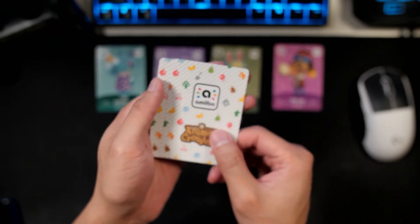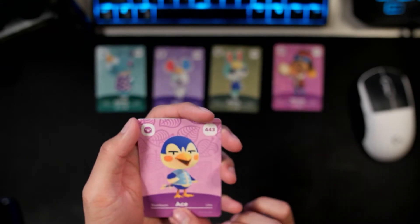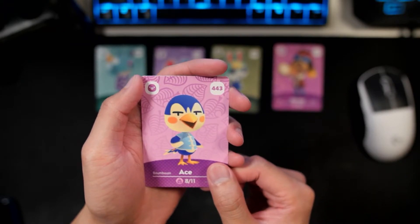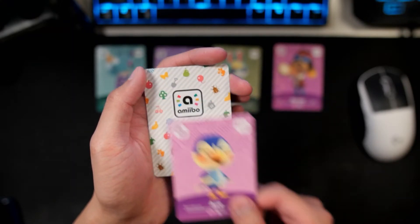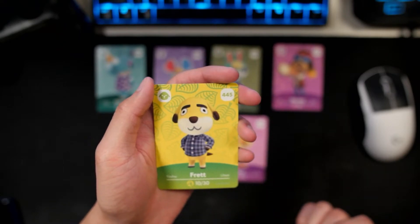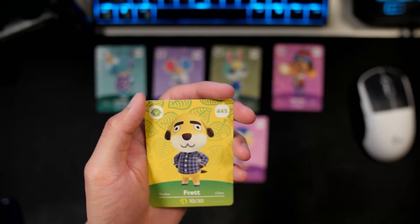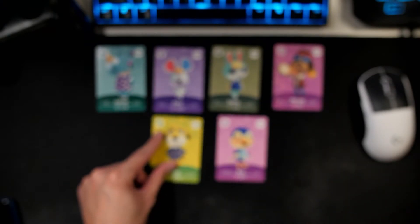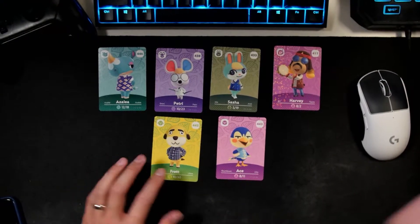I've got two more left. And then our fifth card is Ace. Look at Ace — he's adorable. He's not my favorite villager out of the new villagers, but he's pretty all right. Then last but not least, we got Fret. Overall, not a bad stack of cards. Look at these — all really great characters that we got here.